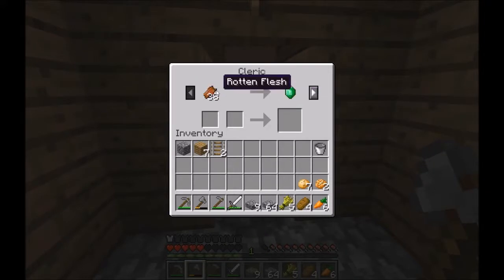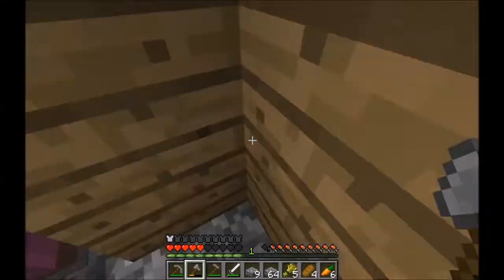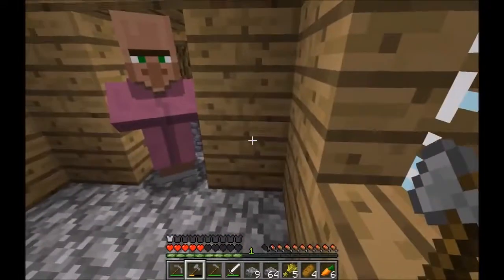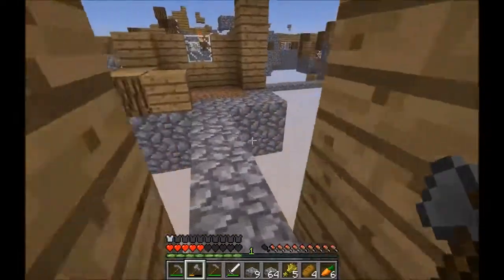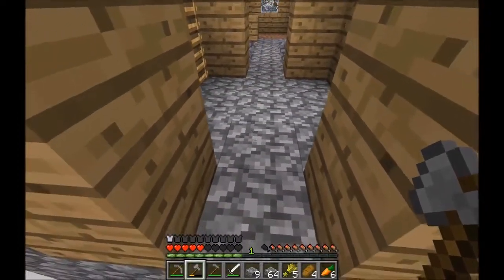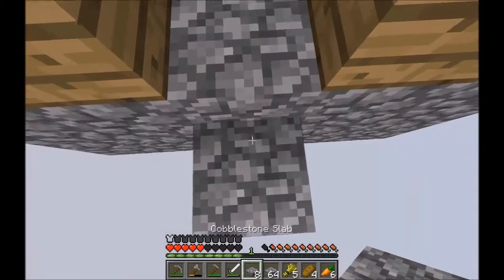Oh, it's just a villager! And she wants something reasonable — we can actually do both of those trades. The question is how we keep this villager from dying though. Anyway, if that villager manages to survive, we have some relatively good trades available.